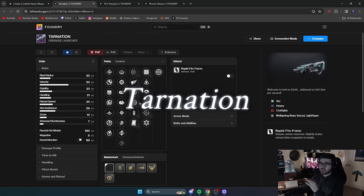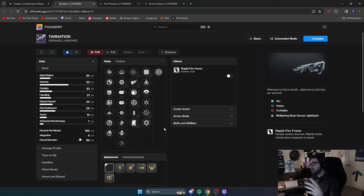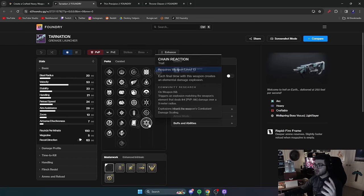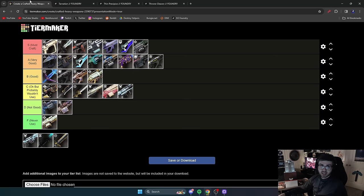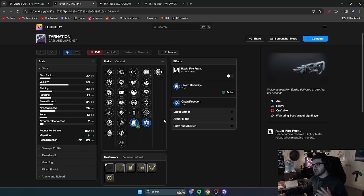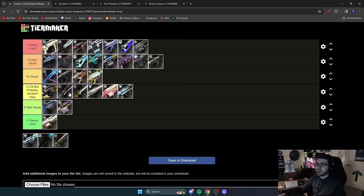Next is Tarnation. I've barely used this since it came out. It has no good damage perks at all — the only thing you can build into is add clear with Chain Reaction, Field Prep, and Clown Cartridge. You'd never use this for DPS, and if you want a heavy grenade launcher for add clear, Dimensional Hypotrochoid is literally made for that with Wave Frame. And even those shouldn't be used over machine guns. F tier — I don't foresee this ever being good, and special and even primary weapons do what it does better.